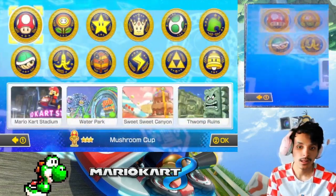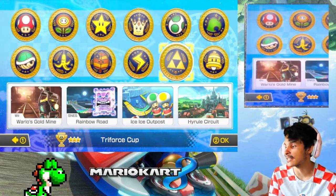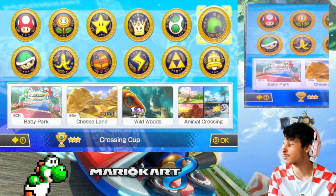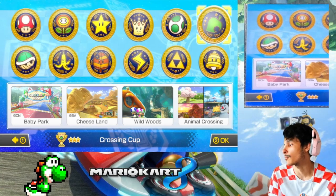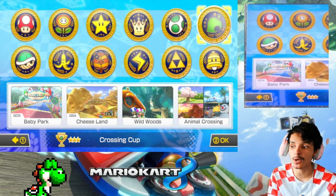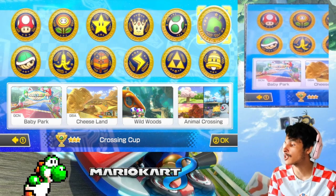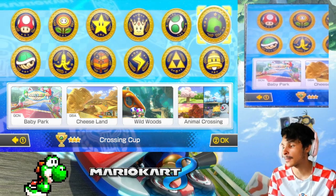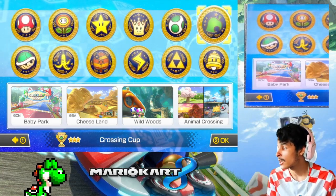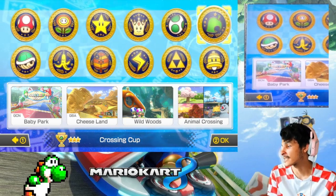In the previous episode we did the Triforce Cup on 50cc. Now it's time to do the Crossing Cup on 50cc, which features some boring tracks — maybe just one or two. This one features two retro tracks and two Mario Kart tracks: GCN Baby Park, which I really hate in this game; GBA Cheese Land from Mario Kart Super Circuit; Wild Woods; and the new DLC track, Animal Crossing. Without further ado, let's get this started.